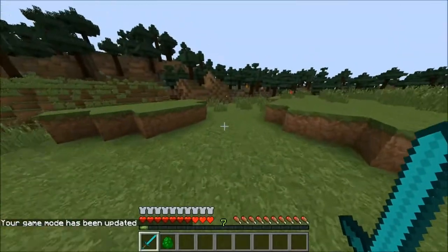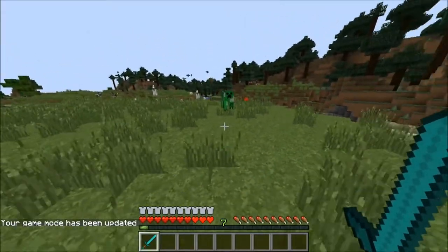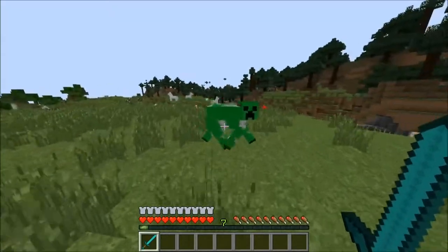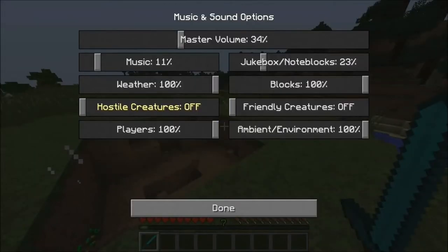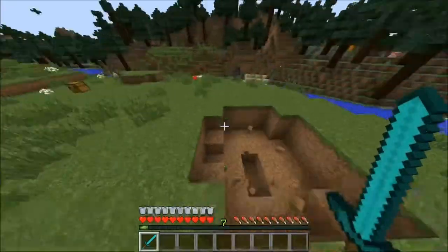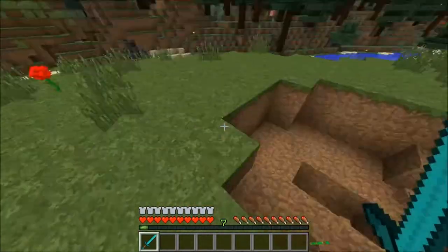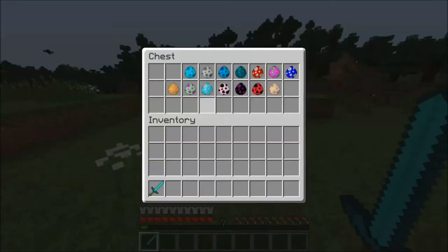The second one is a creepy one - this is the creeper cow. As you can see, this one is obviously going to be hostile and has the little creeper face action going on. It acts just like a creeper. It says on the forums that they do twice the explosion damage, which I'm not sure means two times more than a regular creeper, but it doesn't really look like it - it looks standard to me. Those guys you definitely don't want creeping up on you.